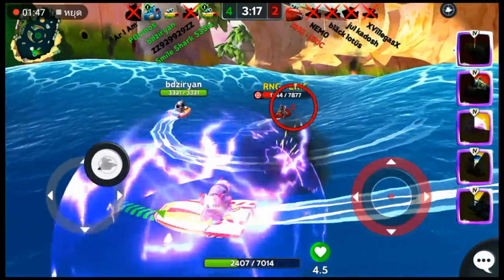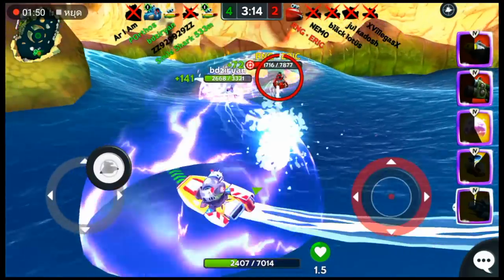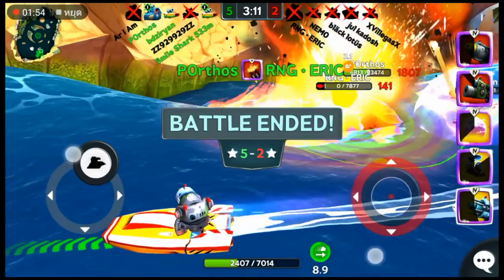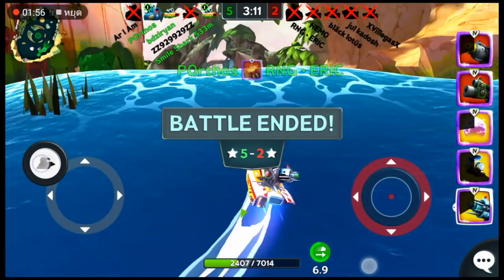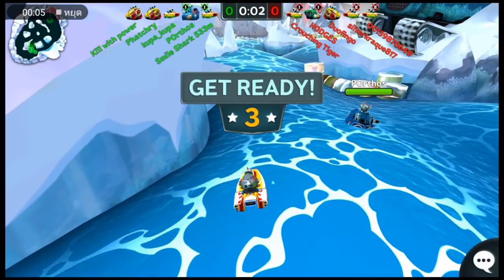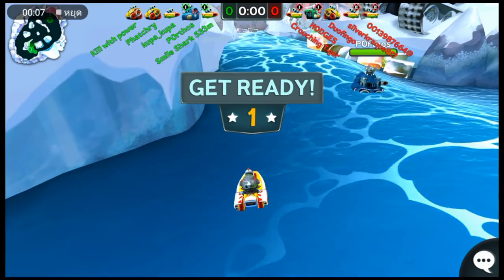And Smile Shark is very good at doing that. There we go — he is circling around, frosting him, keeping Eric dead, frozen in the water so the rest of us can take him down. I just love Frost Blasters and I love comboing them with torpedoes. It's really hard to use, but when done right, man, it packs a punch.